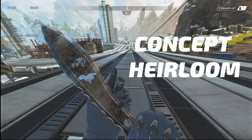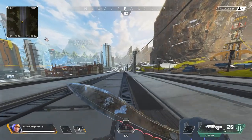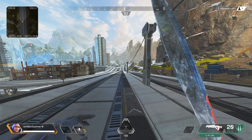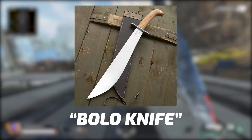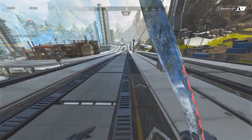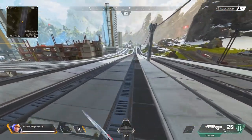This might be the best concept heirloom I've ever seen for Fuse. This is a concept non-official heirloom that you can access through the R5 Reloaded Client. It resembles closely to a bolo knife and I think it fits perfectly to Fuse's character as it has this aggressive vibe to it. And honestly the animations and the inspect look are pretty cool as well.